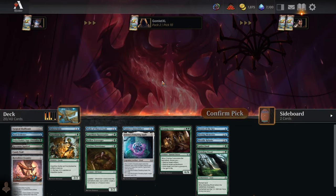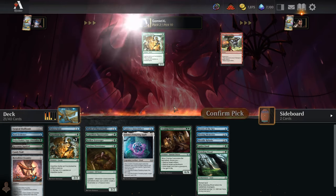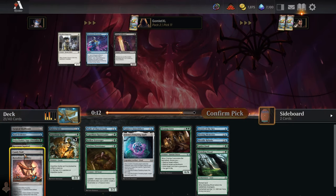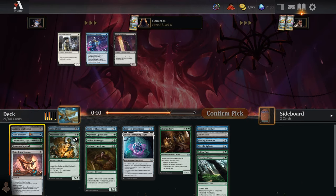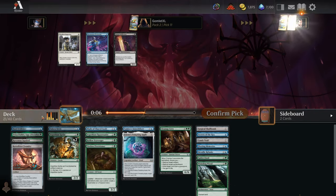Nothing notable in picks 9 or 10. Let's get another 2-drop since I don't have a lot of those. Late pick 3-mana Spectre, but I'm not splashing that in.